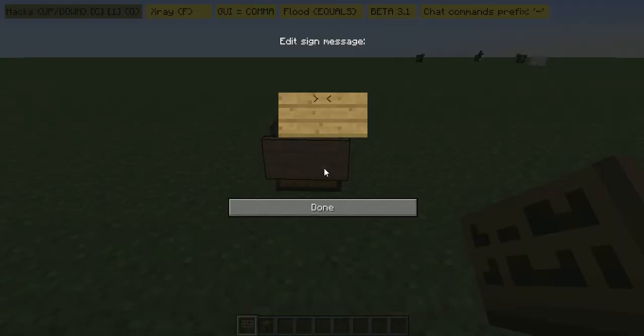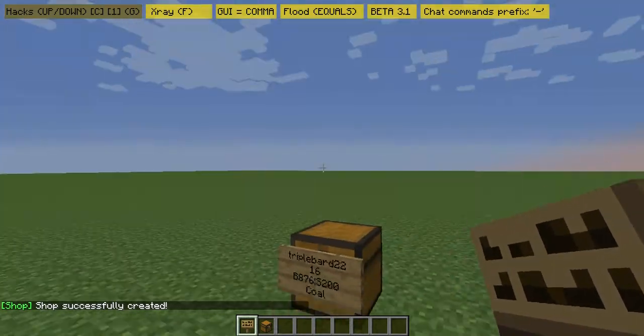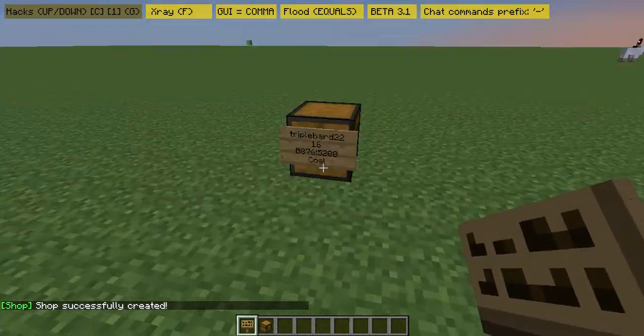Place the chest down and put a sign on it. Leave nothing in the first line. The second line, put how much stuff you want to sell — say like 16. Then do the buy and sell prices: buy for 876 and sell for 200. Then put whatever item you want, say like coal.